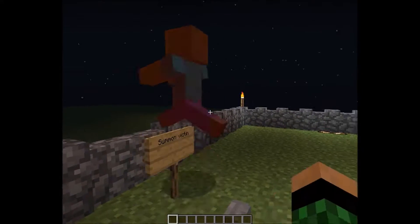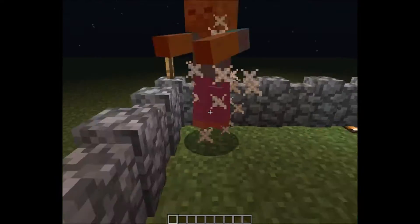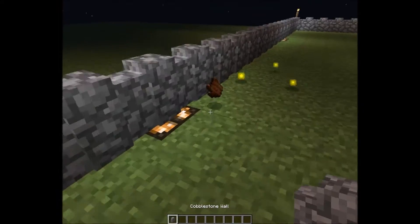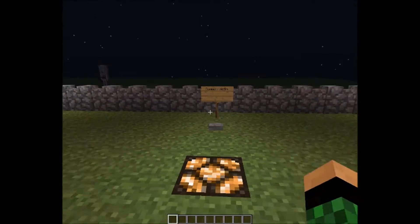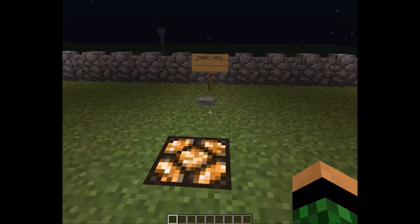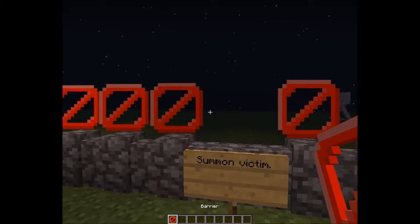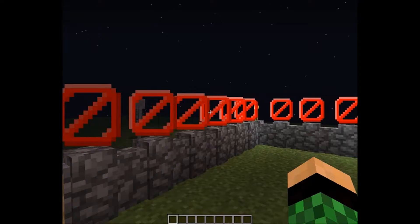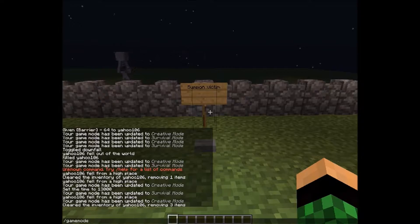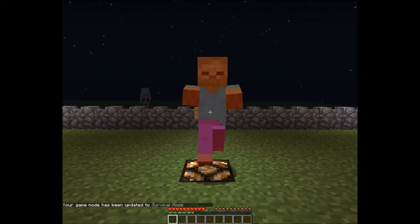Normally it takes a lot of hits to kill a regular monster like a zombie, but if you do this technique you can trick shot them and kill them instantly. So it is very cool. Make sure he doesn't shoot me — okay, let's use this guy as a test subject.